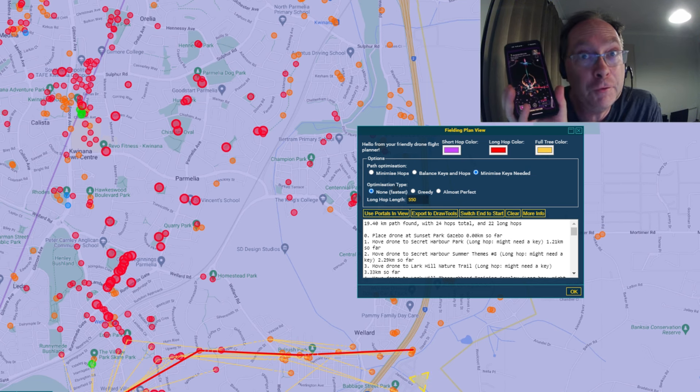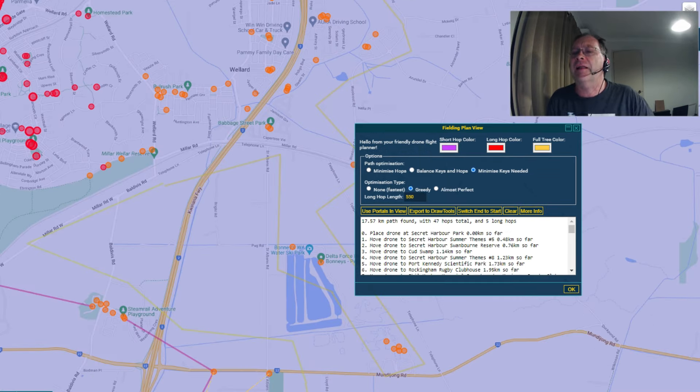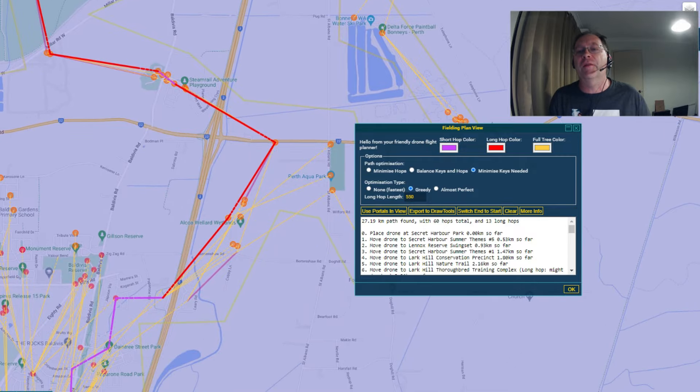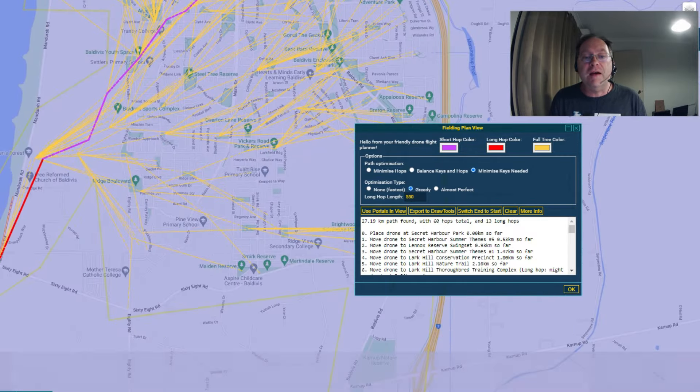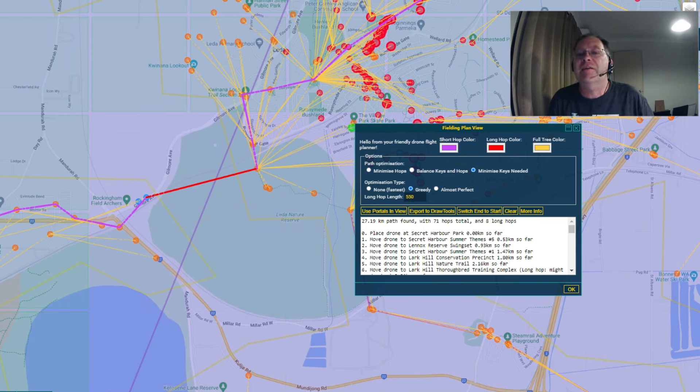I've been hopping my drone through Perth and making good progress. In the evenings I've been working on this drone flight planner plugin — it's kind of fun to use, not quite ready to publish yet. Make sure you're subscribed if you want to find out as soon as I launch it. I click 'use portals in view,' it takes its time, and there we go — it agrees with the plan I had before, showing I needed to make these long hops. You can see the gap that existed before that couldn't be crossed and now can, allowing me to beat my previous record. When testing the plugin I realised I'd made a silly mistake: instead of four keys I only needed one for that portal, which would have allowed me to cross that gap. Thanks plugin for saving me a heap of time — except of course I didn't have the plugin at the time.